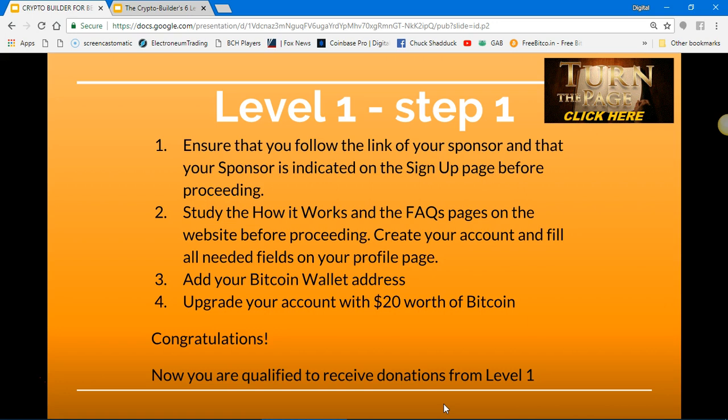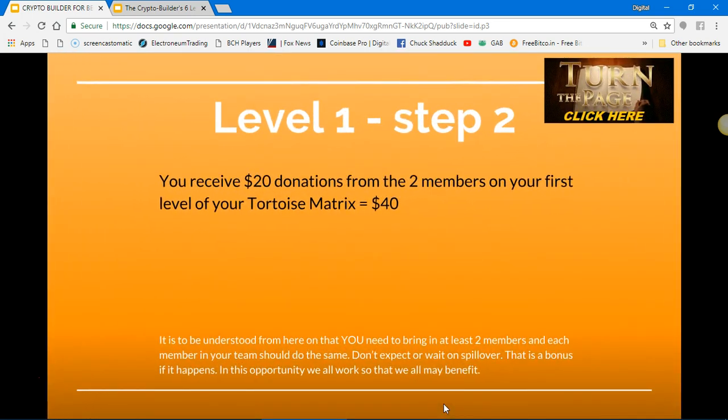Upgrade your account with $20 worth of Bitcoin — one time. Congratulations, you're now qualified to receive donations from Level One members in Crypto Builder. Level one, step two: you receive $20 donations from two members on your first level of your tortoise matrix, which equals $40.